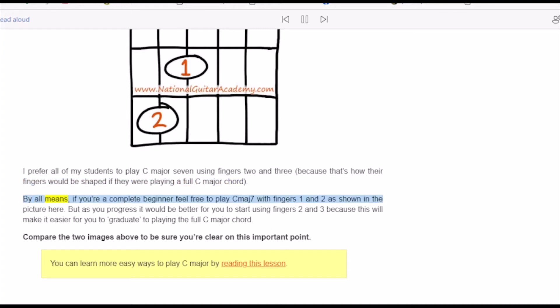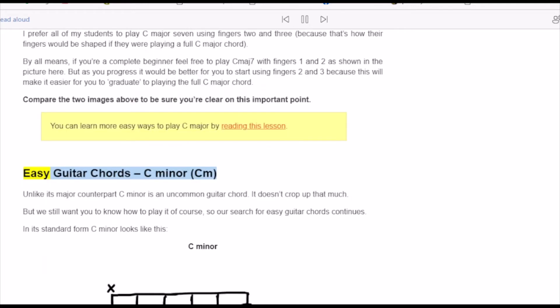If you're a complete beginner, feel free to play Cmaj7 with fingers one and two as shown in the picture. But as you progress, it would be better to start using fingers two and three, because this will make it easier for you to graduate to playing the full C major chord. Compare the two images above to be sure you're clear on this important point.